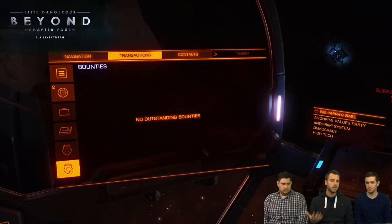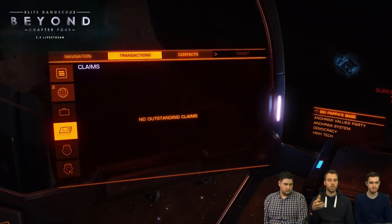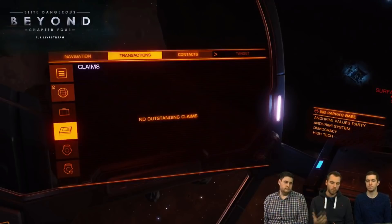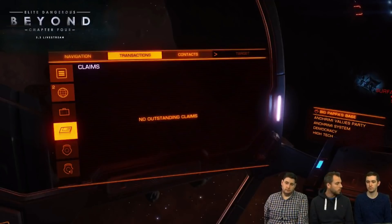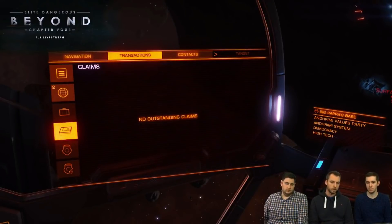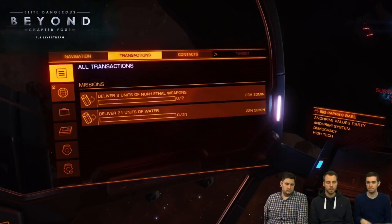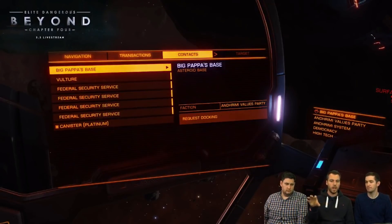Overall, what we saw yesterday was just a small part of what is coming to Q4, and aside from the night vision system that I remain to be convinced on, it all looked really positive. I'm super excited to see more from the upcoming livestreams and to get my hands on the beta on the 30th of October. As I mentioned at the start, I've only really touched on most of the things that FDev talked about last night. If you're curious to know more, I'd heartily recommend you go and watch the stream yourself — it's well worth it. Also take a look at the forum post that Frontier made after the livestream that sums up the features they talked about — I've linked that in the description below.